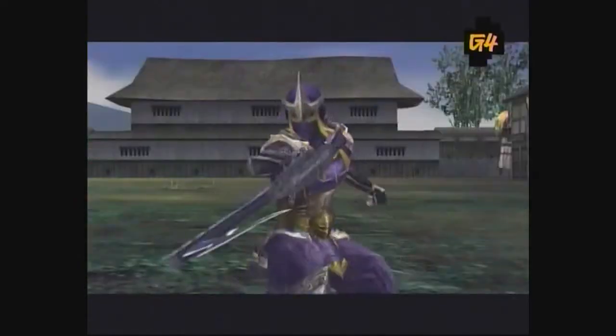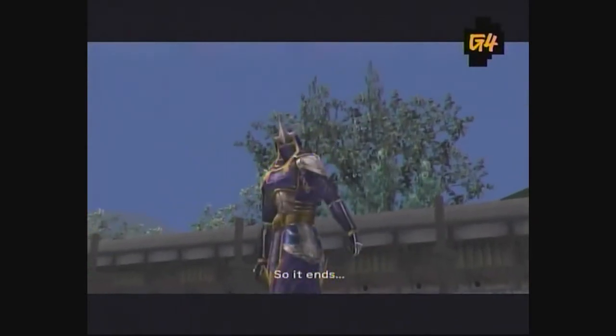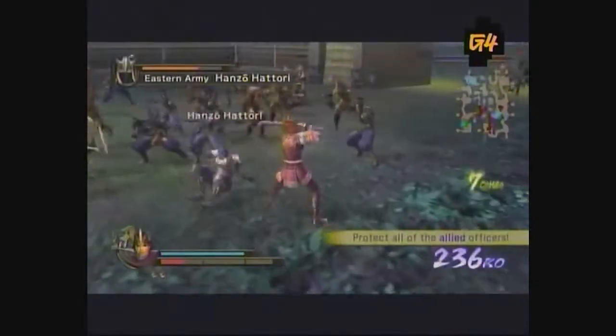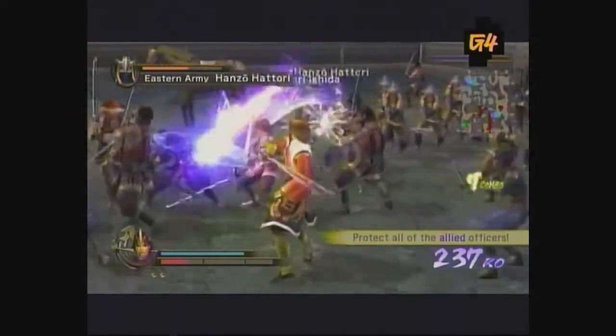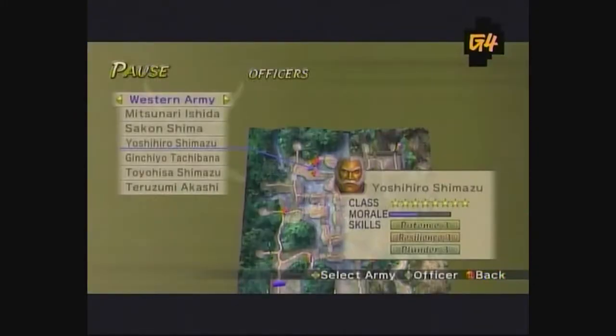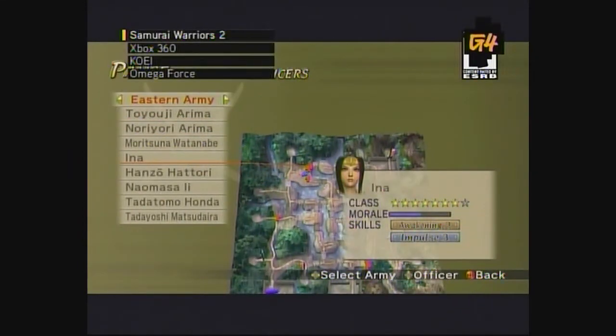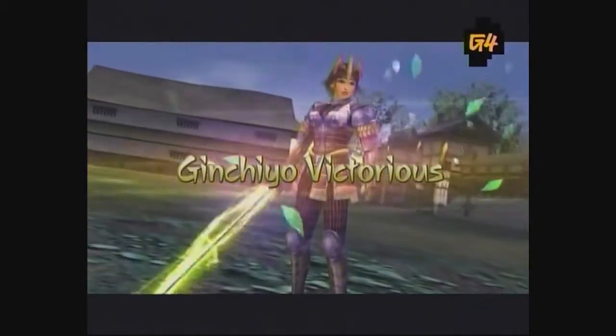The final tough guy you'll need to take down is the ninja Hattori Hanzo. His forces should be hanging around the western edge of the map, heading south towards your base. Take him down, then use your map to find any straggling minor officers to finish the level off. And that's how Samurai rolls.